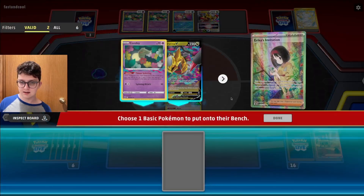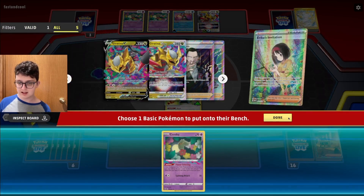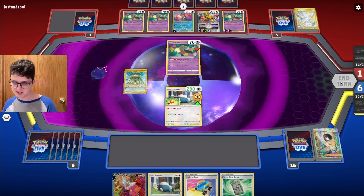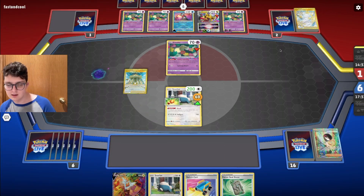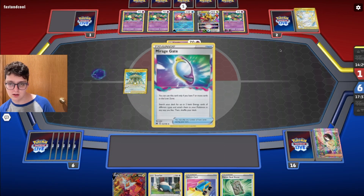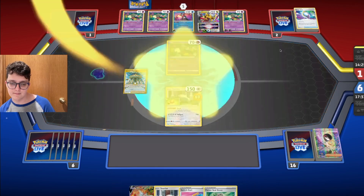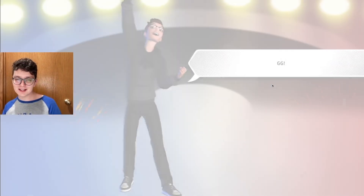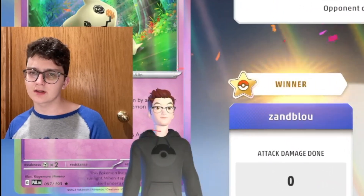Erica — let's just check their hand. I'll put down this other Comfy and bring it into the active spot — not how we intended to use Erica, but still pretty cracked. Nothing in their hand really threatens me at all. Another Mirage Gate just failing, and we continue the game. That was awesome — I didn't expect much from Snorlax Stall but it really exceeded my expectations. I wonder where it would land on my tier list.